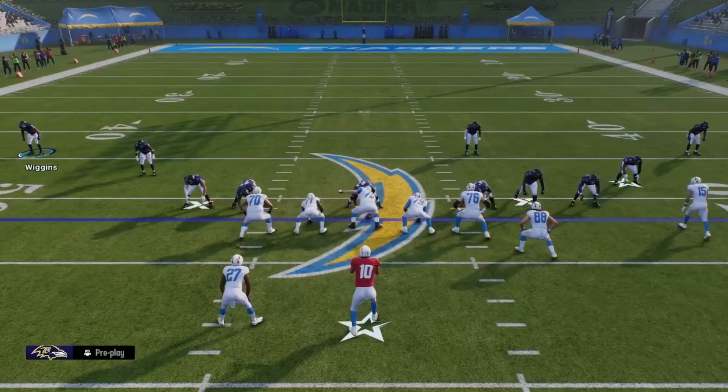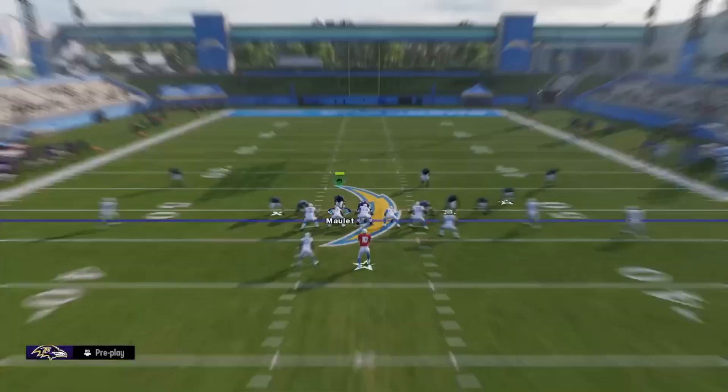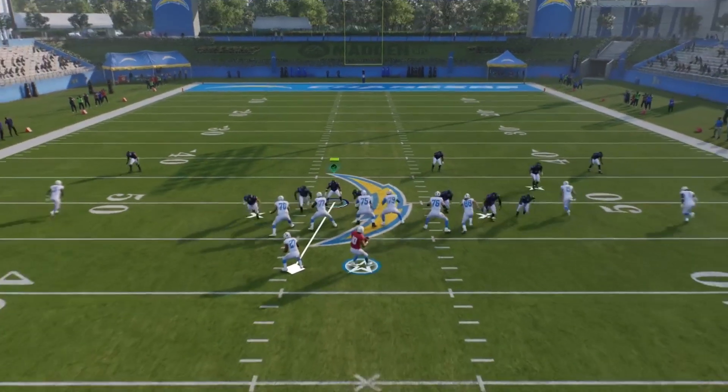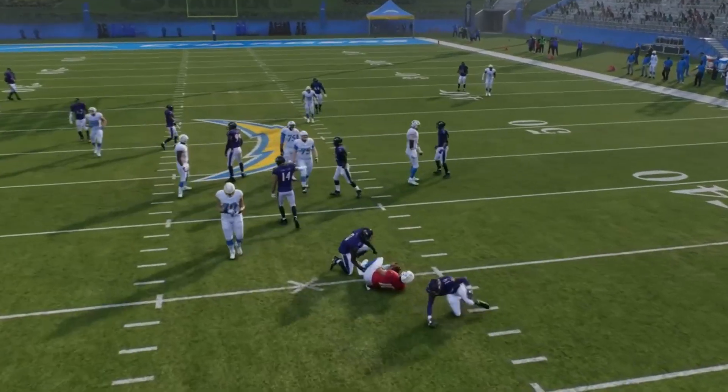Something like this — I would user the right defender who's manned up with the running back and sit right here. This looks like a passing formation, so I'm going to go ahead and pass commit: press R1 and flick up for pass commit. Y'all will see how this pressure looks.